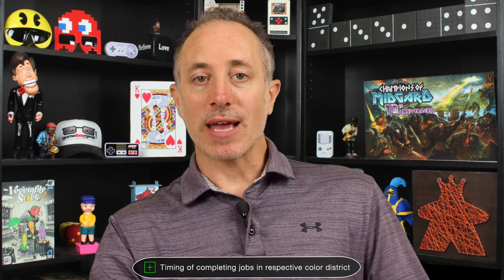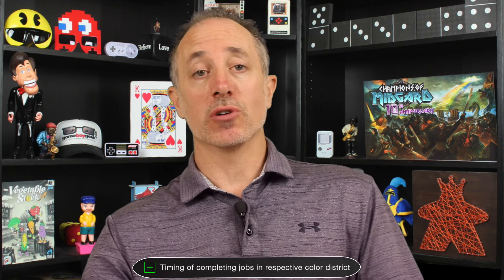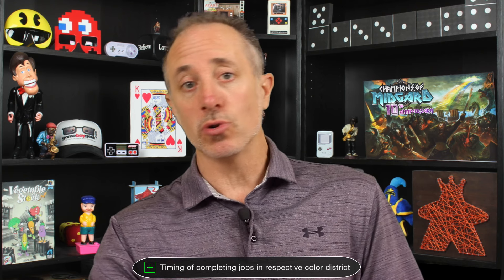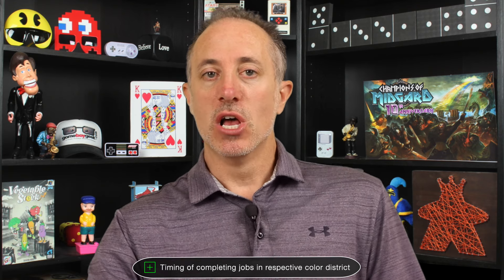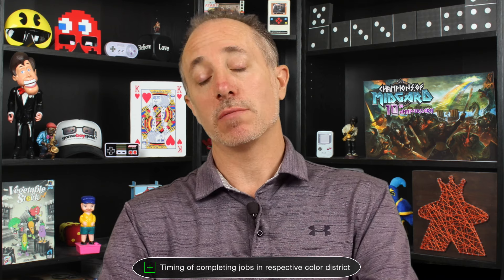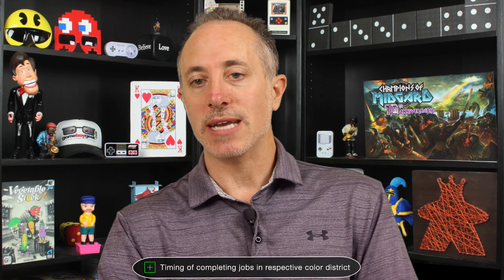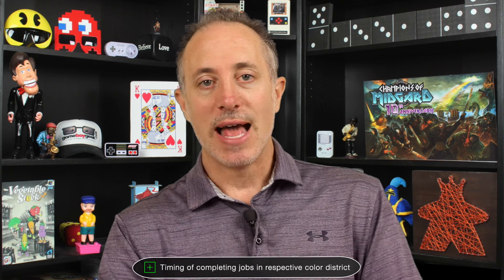I like the timing of completing the jobs in the respective color — trying to time when you're getting the right resources for the right thing to get there. You don't want to be done with all your stuff and have to come all the way around. You have a max limit of resource cubes you can hold, so if you're working on multiple projects you might not be able to hold all of those. You're trying to time when you're getting things right at the right time to get on the line of that district so you can do it. There's a lot of planning and timing of going around that rondelle, managing your resources and figuring out when you can unload all these to finish the project.